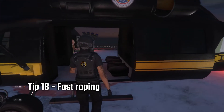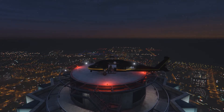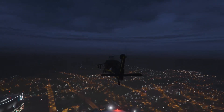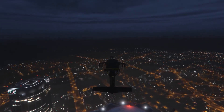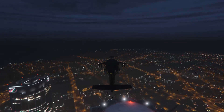Tip eighteen: Fast Roping. This is one of my favorites. The two helicopters you can fast rope from, to my knowledge, are the Annihilator and the Maverick. You do have to be at a certain altitude to activate it — the pilot won't be able to see the option, but the people fast roping will. In the Annihilator, you want to face forward and sit on the floor to be able to fast rope. Once you reach altitude, on controller it's X.